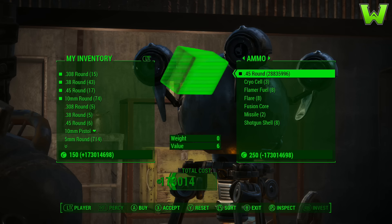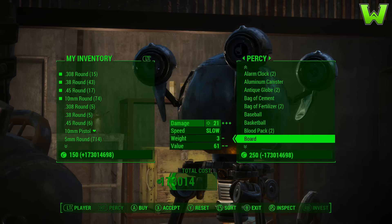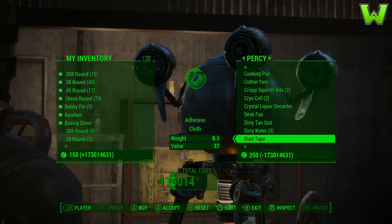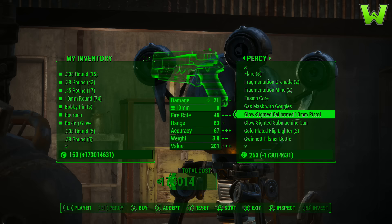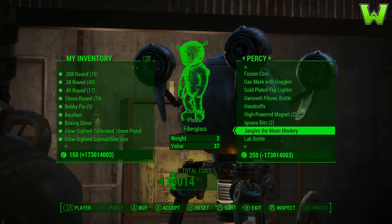To reset this — if you want more money or want to clear them out again, whether you're looking to farm ammo, supplies, stimpacks, or whatever you need — you're going to need to sleep for 24 hours in between each time you do this glitch. It's really easy if you're in a town where you have a bed. Just barter with anyone and that's all you have to do.